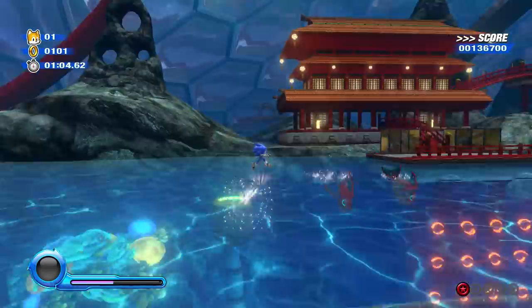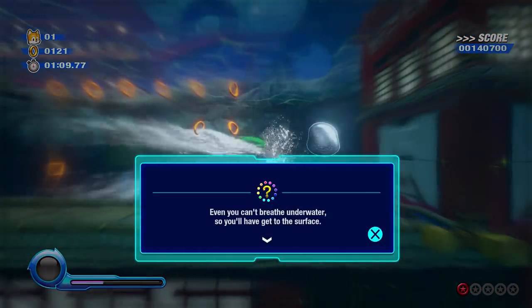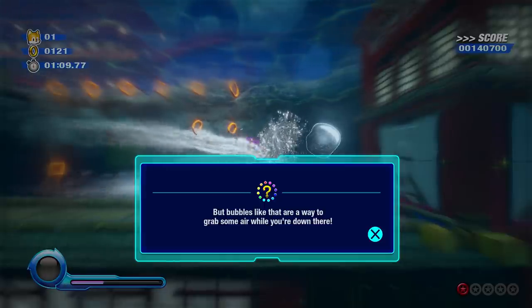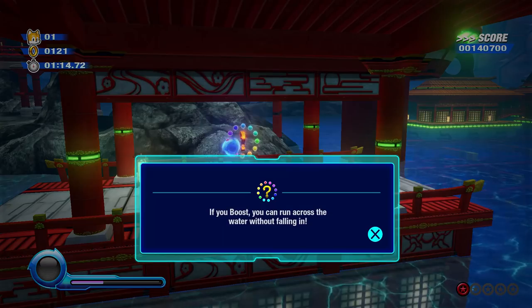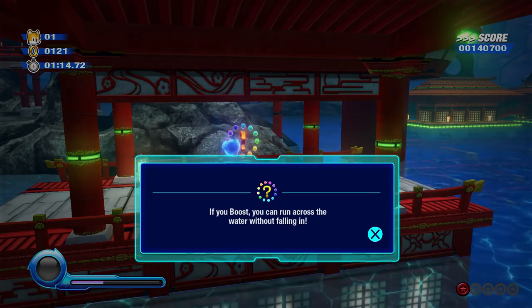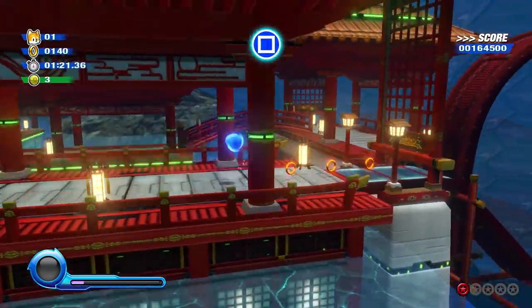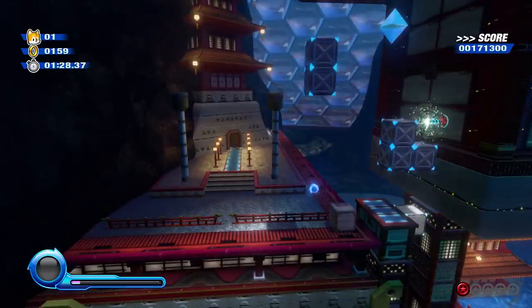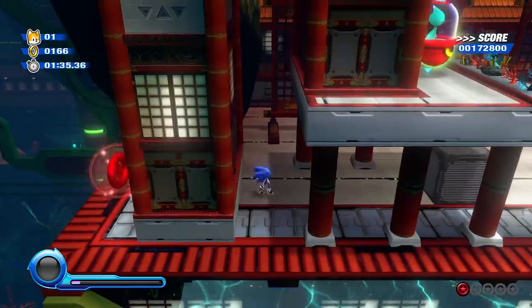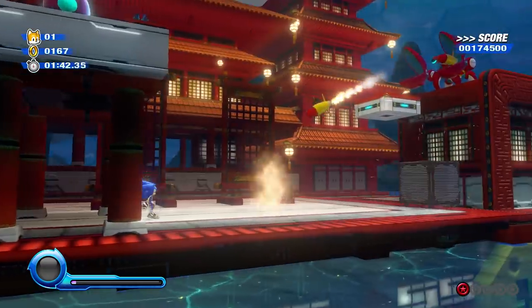We're going under the water — we know how this works in Sonic games. We've got to be really careful to manage how much air we have. I can just run across the water super fast, and yet another one of these — slide under here. Eggman's using water puns. There has to be a way up there, but unfortunately it doesn't seem like I have the laser. Not worth worrying about — we're just going to push that thing over.